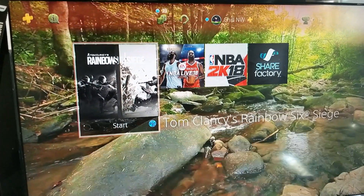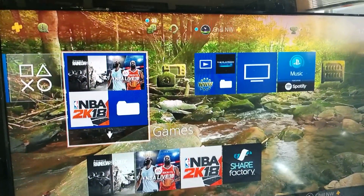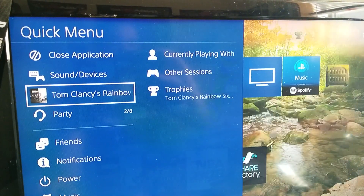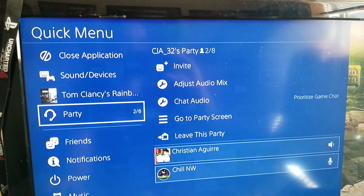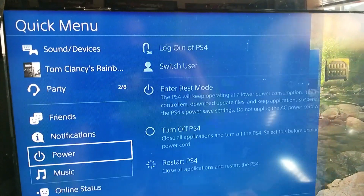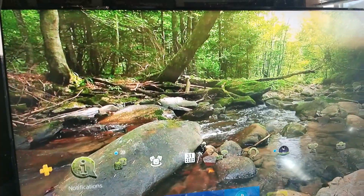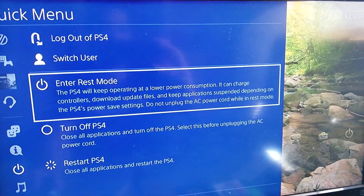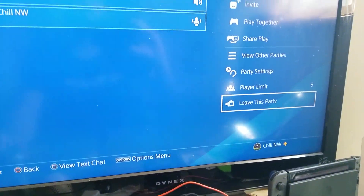So you didn't send any game invites before I restarted the console — only chat invites? That's why they popped up. So if I restart my console again, I bet the Rainbow Six invites will pop up. There's no invites right now, so let me reach out to the console. Leave the chat, and once I leave, send me another chat invite and I'll restart it.